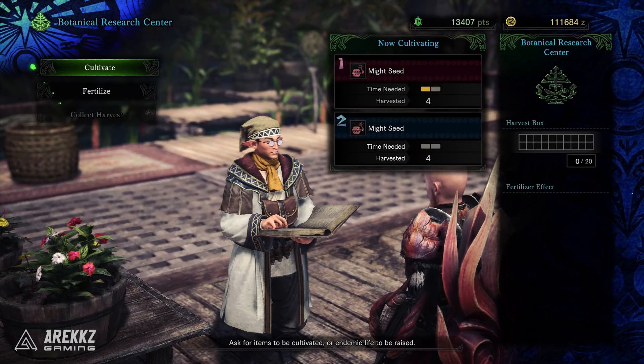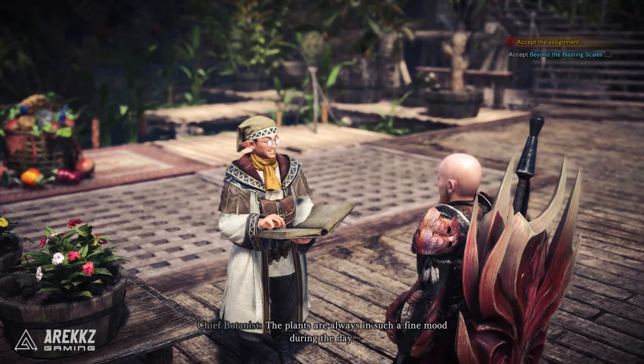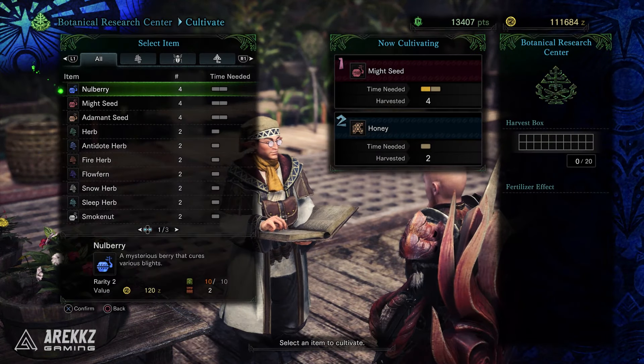Sure, you can sell some of your items to make money, but you really want to try and avoid selling monster parts, because there's going to come a time in the future where you just wish you had one more scale from that monster you sold a while back and then you have to go out and farm it again. So with that being said, here are the top three ways to make money fast in Monster Hunter World.